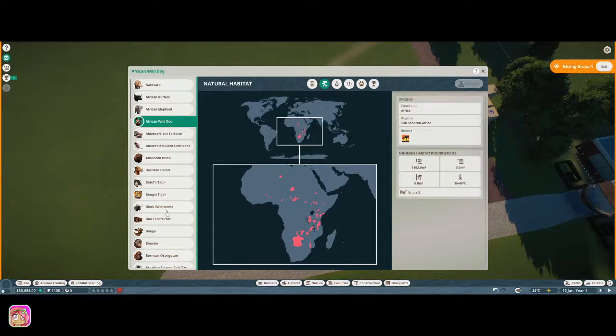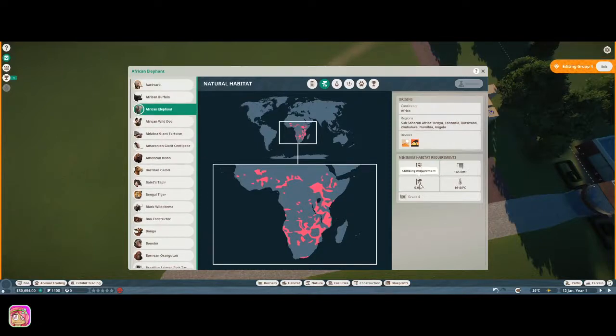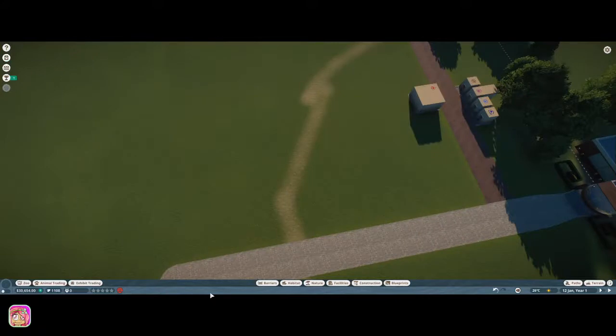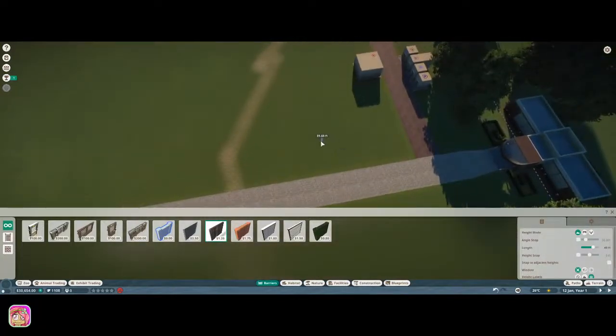I was thinking of doing warthogs or similar starter animals, but let's go with African Wild Dogs. They need a grade four fence boundary, their biomes are grassland — 16 to 40 temperature seems okay. They need a grade two habitat barrier and 1,162 square meters, so let's get a barrier set up. We'll do the wood fence.